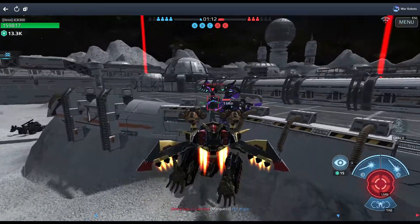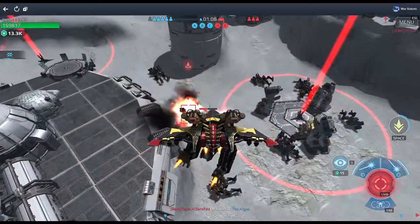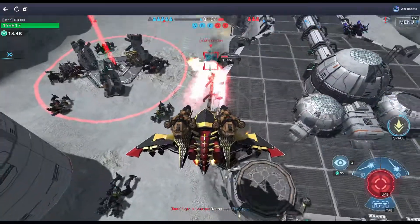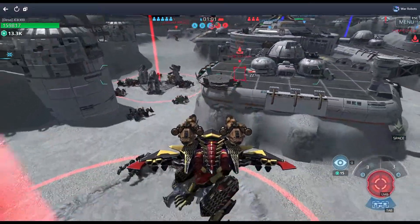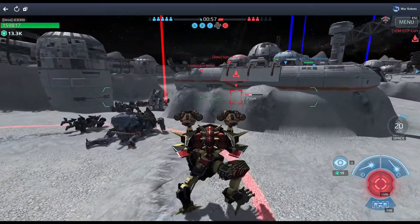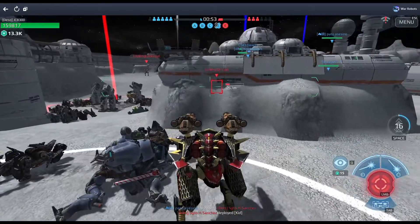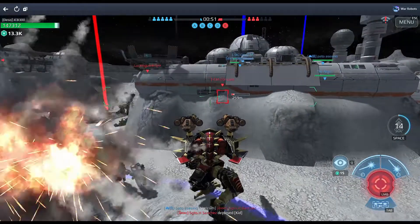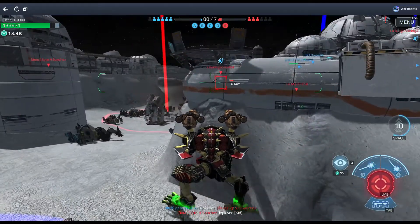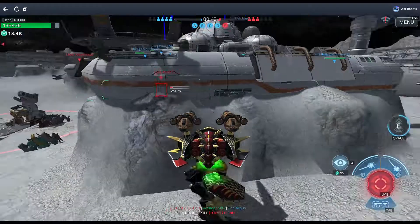Noticing the Al June to my left is landing, I decide to engage him — I know he's vulnerable as he's just landed and he's the closest target. Unfortunately he has phase-shifted and I wasn't able to destroy him. Now I must land and will be vulnerable if he decides to engage me. Compounding my situation, I must remain in the open in order to capture a fourth beacon if we stand any chance of winning. I'm able to capture the beacon unimpeded, but immediately take fire from another Al June — it's four on three with less than 35 seconds to go.